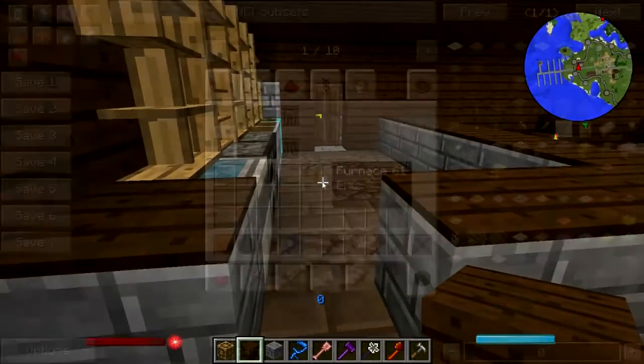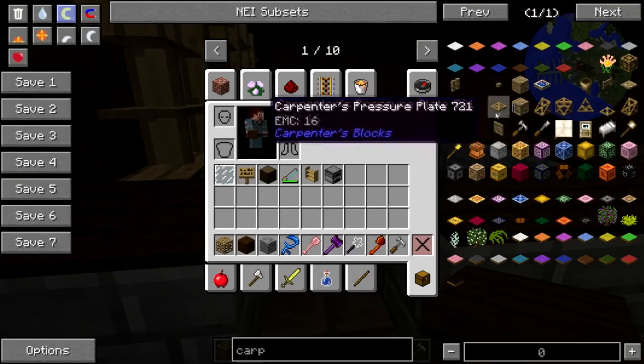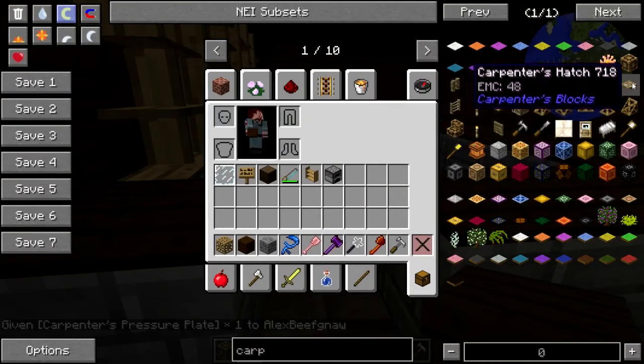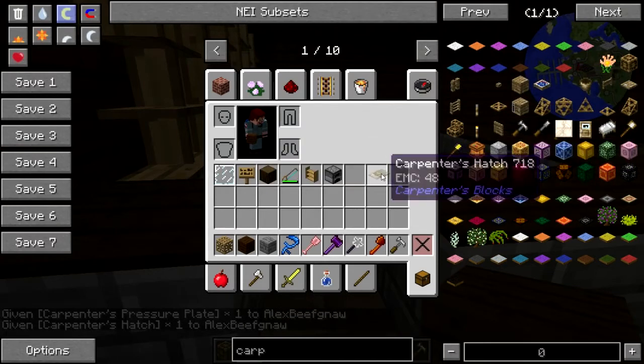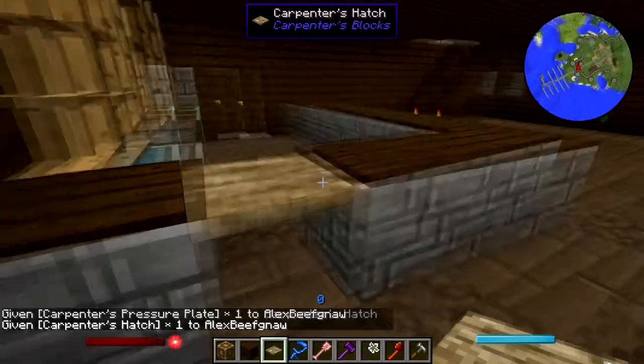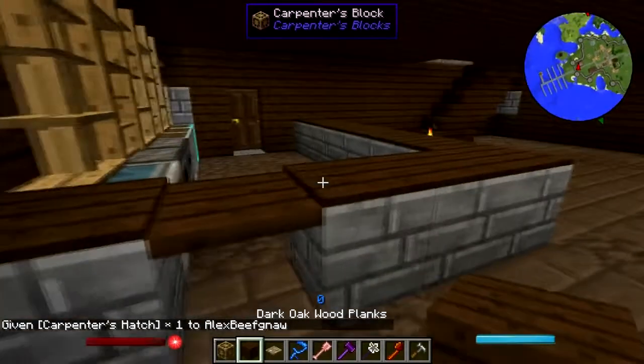Problem solved. Okay, now I need one of these — nope, not one of those. A carpenter's hatch, that's what I need. And we'll just — there we go, beautiful.